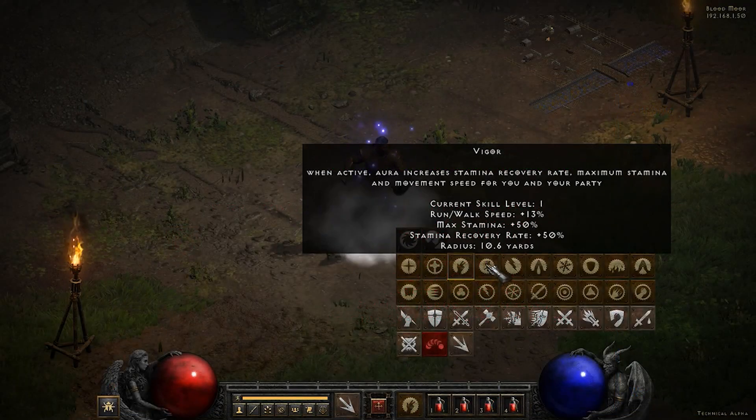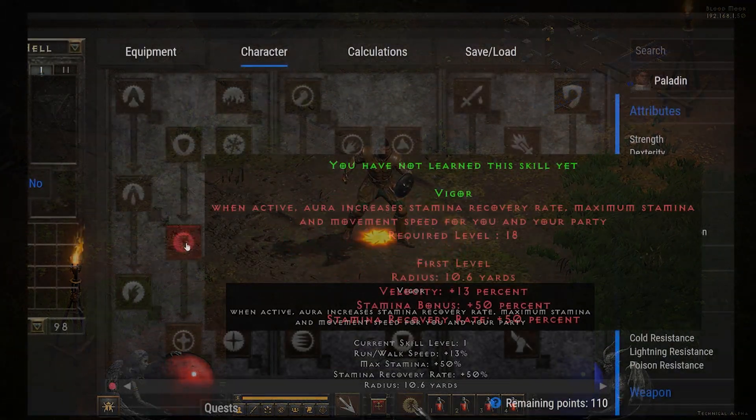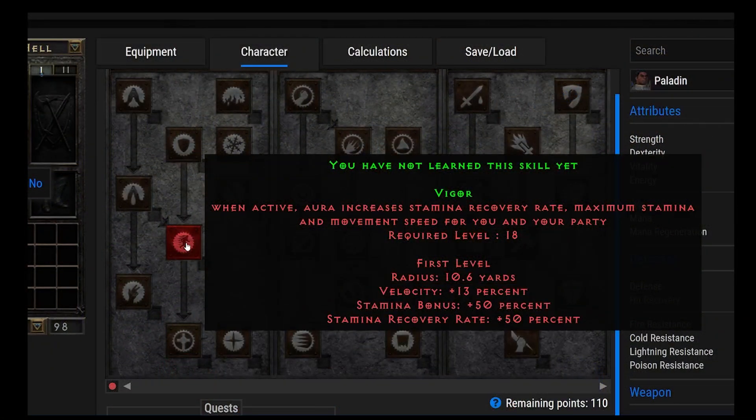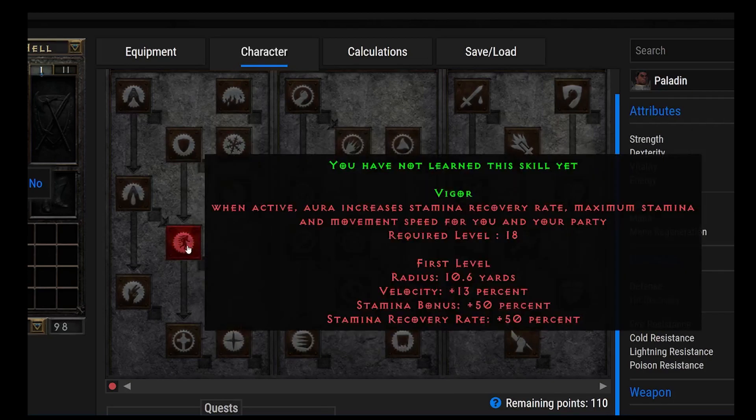Let's talk about Vigor. It's an aura you'd throw on when you're traveling and not fighting mobs. It basically increases your stamina recovery rate, your maximum stamina, and movement speed for you and your party. Stamina is what you use to run — when you run out, you can no longer run. Vigor is actually a synergy skill for Blessed Hammer, which is a very common and very popular build that Paladins run as their active ability.